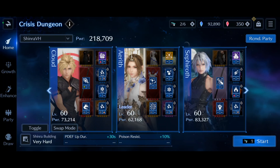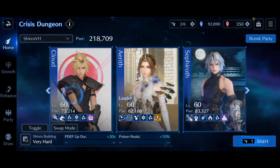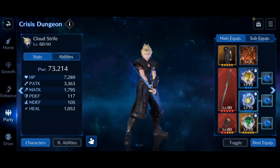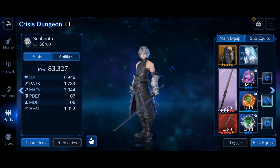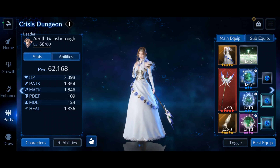The Murasame will take care of that. You want your Cloud at as high a physical attack as you can with a high amount of HP. Aerith, you want high heals and high HP, and Sephiroth, you want high magic and high HP. The Fatigue is going to come in handy for Rufus, and the Poison is going to be vital for Aerith to have.